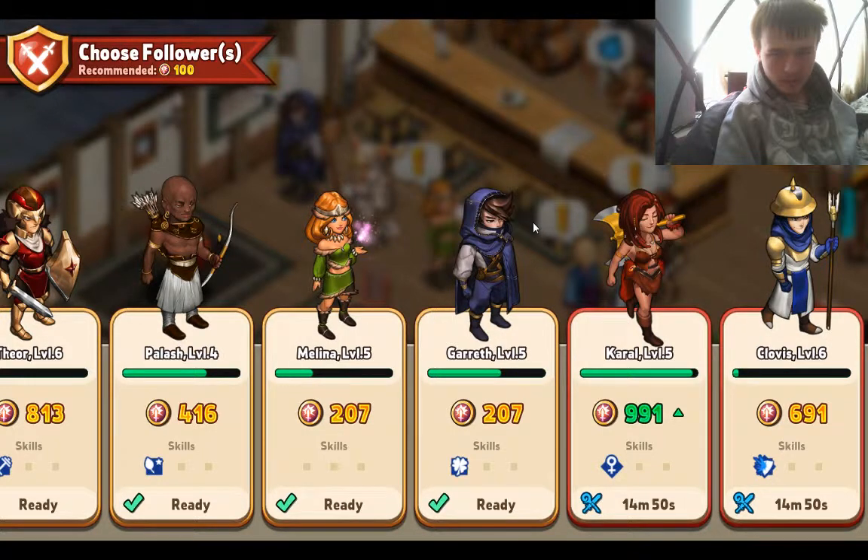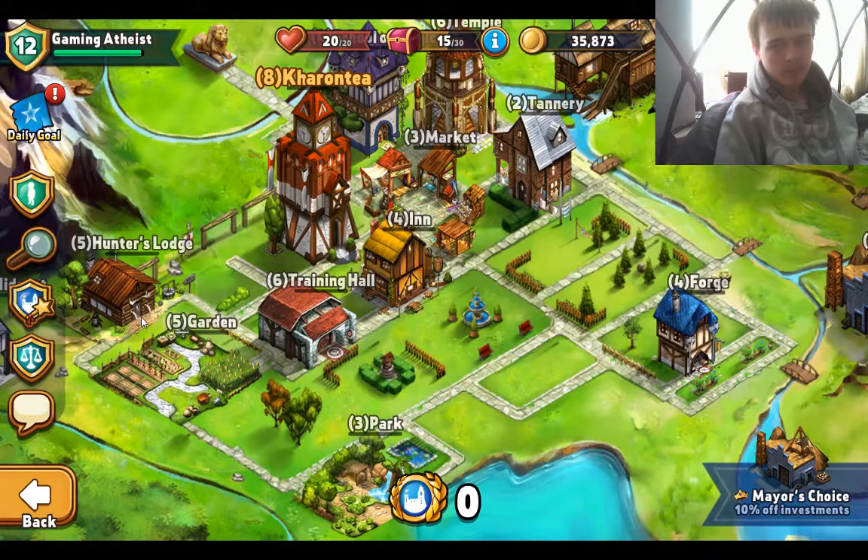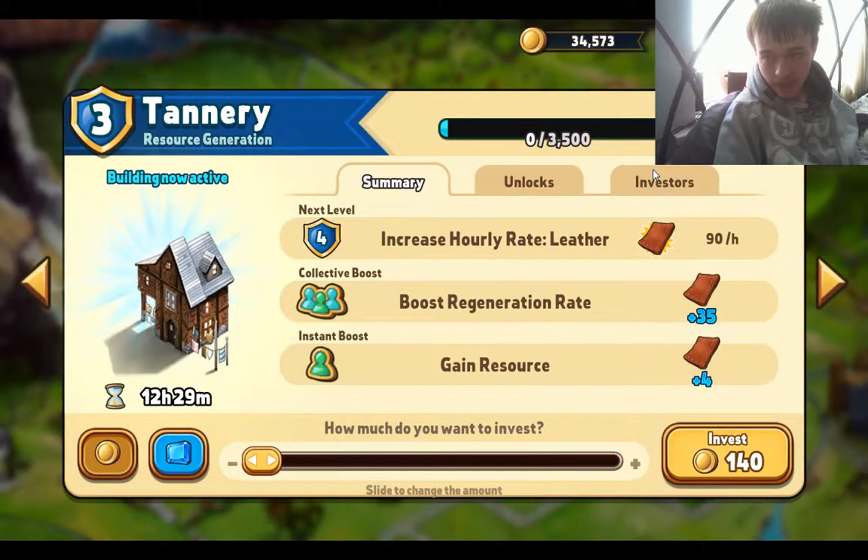If you're part of a guild, there's a city where all the members can invest in things like the iron mine. When they get upgraded, the output will get better. This one costs 20,000 gold to upgrade. The trainery only costs 1.3 so I'm going to upgrade that — and then it gets upgraded.